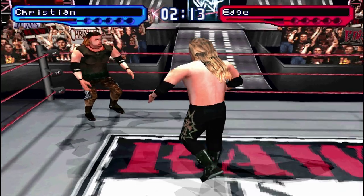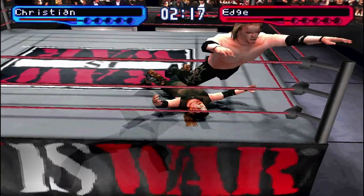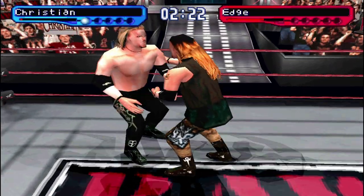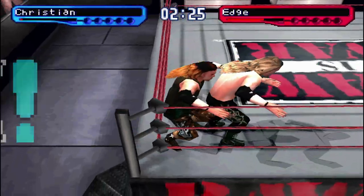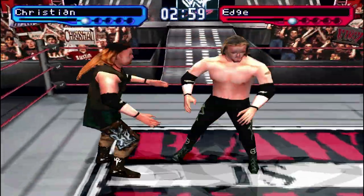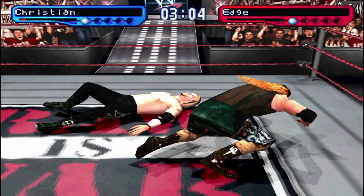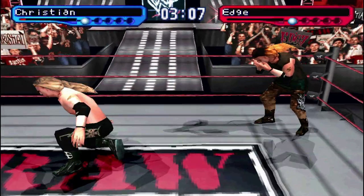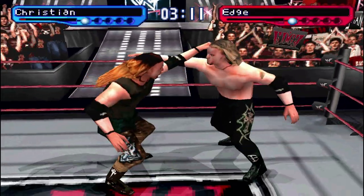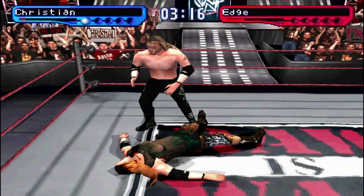In 1.2 you will also be able to set running and turnbuckle grapples as finishers, which hasn't been possible in SmackDown 2 up until now. Turnbuckle finishers work exactly as you would imagine — just get your opponent to the turnbuckle position and press L1. Running finishers, however, are not performed like running grapples. They are instead performed like standing finishers, so you do not actually need to run to do them. Just get your opponent to the groggy position and press L1 as you would with a normal standing finisher like Chokeslam or Piledriver.